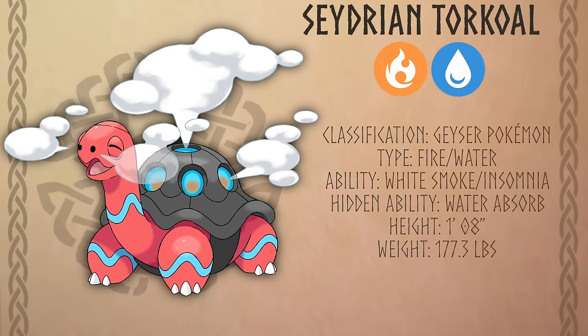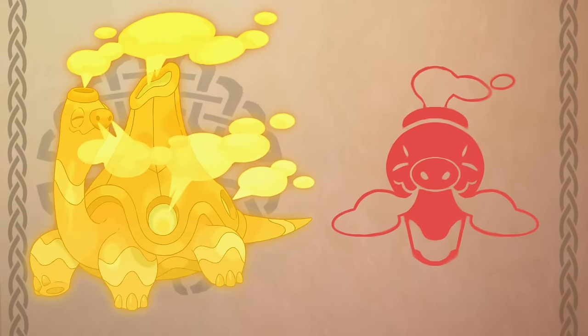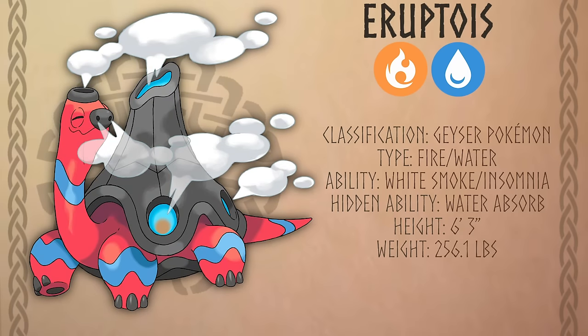Another new variant you'll find in this area is the Fire-Water type Cedarian Turkle. It boils water inside of its shell, blowing out a geyser of scalding hot water when endangered. Cedarian Turkle is inspired by Iceland's iconic hot springs, geysers, and steam, with subtle changes to its colors and design. Cedarian Turkle evolves into a brand new Pokemon, the Lord of the Geyser, Eruptoise. The steam that erupts from its molten shell boils at remarkably hot temperatures with immense pressure. Eruptoise is an Izure Pokemon you must battle over steaming hot geysers that will periodically go off damaging you, reminiscent of the Hisuian Arcanine boss battle in Pokemon Legends Arceus.